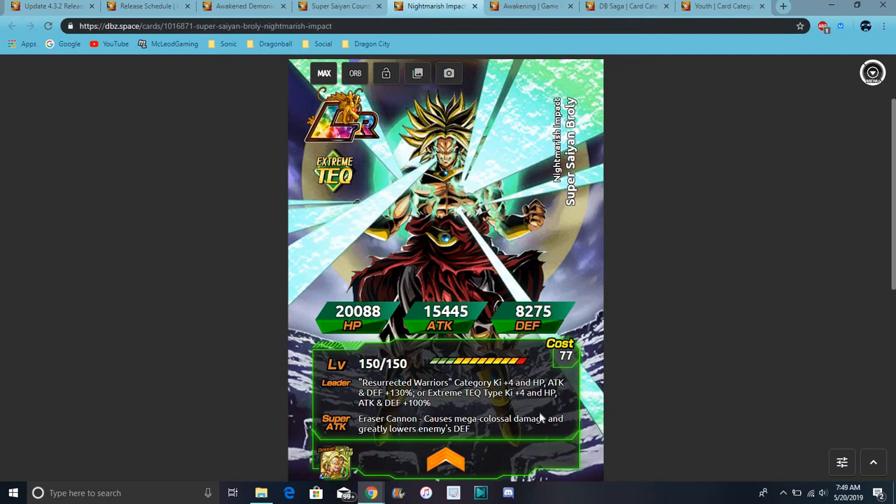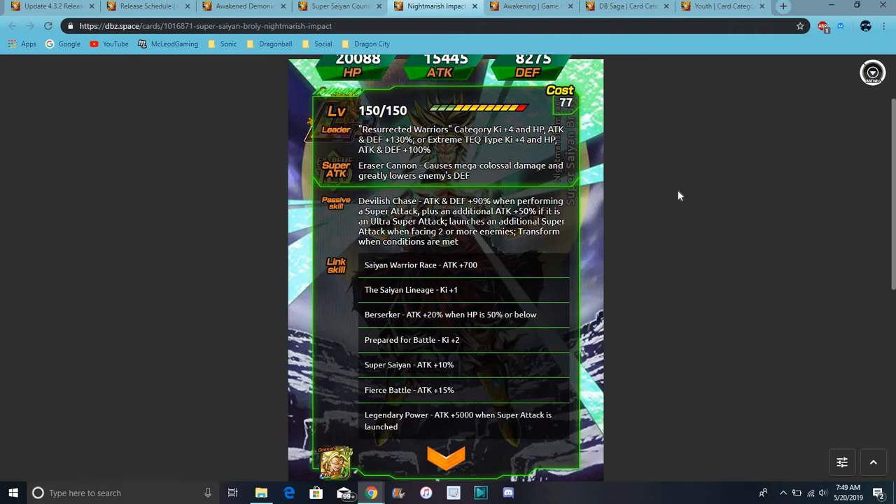He has Tech types — Extreme Tech type, Ki Slots 4, everything up 100%. Super attack makes colossal damage. I know he gets 24 ki for his active skill, and he transforms after 4 turns. That's how he plays. His attack and defense plus 90% when performing a super attack, plus an additional boost. I kind of like that when they launch so people can defend more, and you can kind of build your defenses for battles.